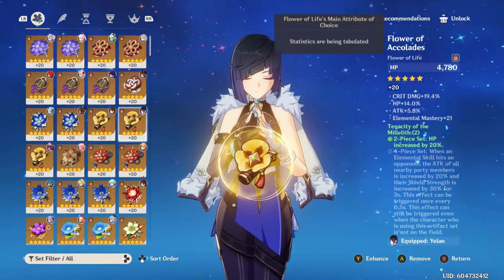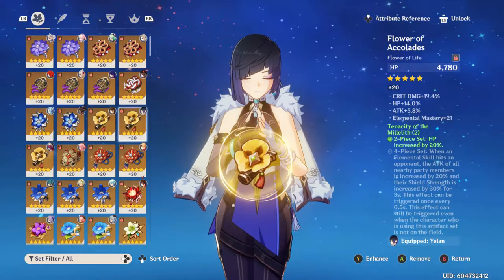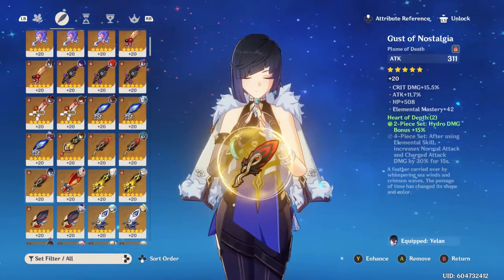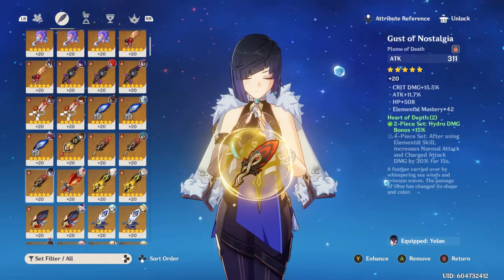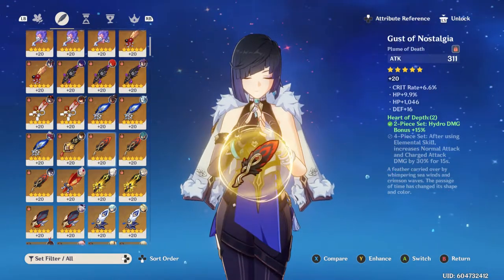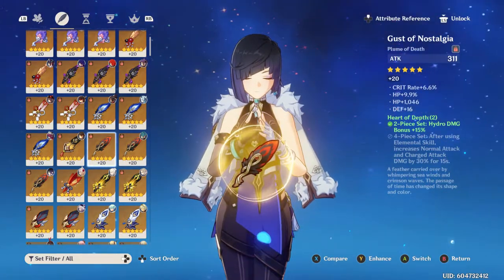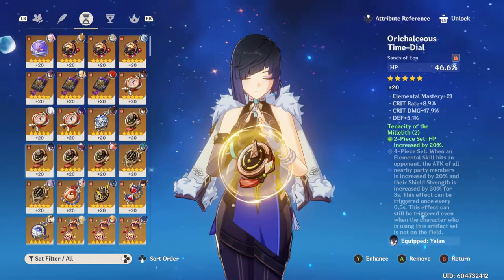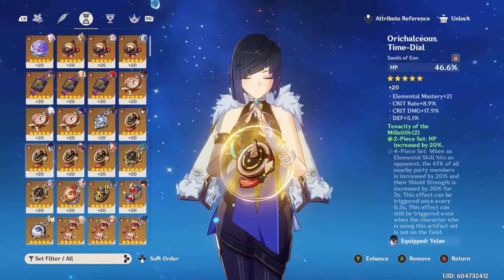There is a recommended stats thing at the top of the screen that you can look at, but her stats aren't there yet because she's brand new. As I said before, 2-piece Heart of Depth is really good, as well as 2-piece Tenacity and the ones I just mentioned. Don't worry about attack percentage at all — just try and get HP and as much of it as you can, as well as crit stats. For the Sands, pretty much hands down, HP is going to be the best, but you can run Energy Recharge if you have a lot of HP in the substats.